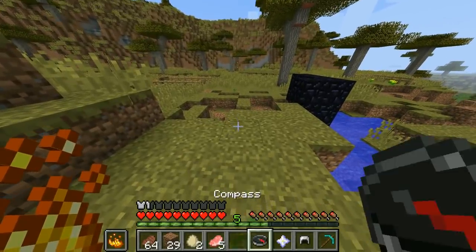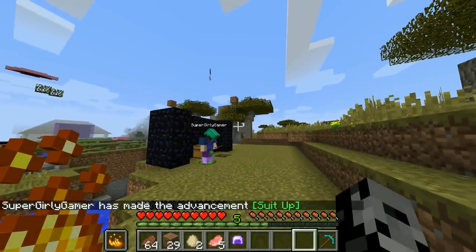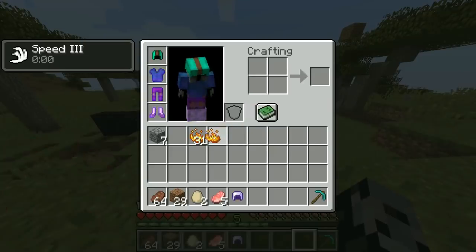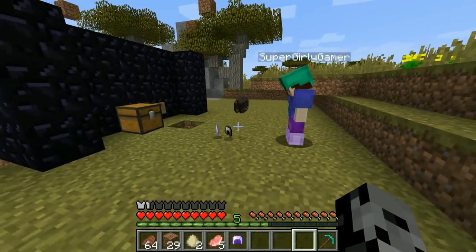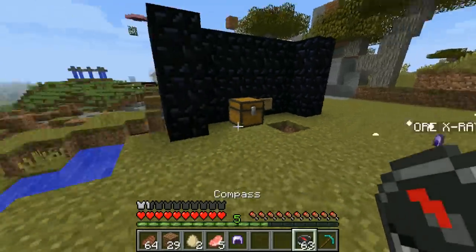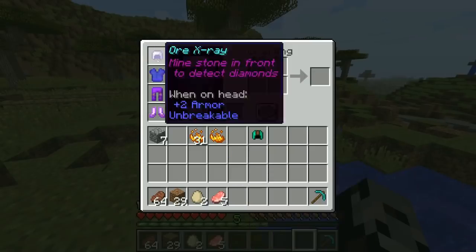So what we need to do is find diamonds. For this one, what we need is a compass, a nether star, and an iron helmet. Let me get rid of all this garbage. Don't forget to grab yourself a diamond pickaxe because you're going to need it for mining. Watch it — it goes flying in the air because of the thing we have. You might want to try crafting that once more and take the blaze powder out of your hand. Let's watch Jen craft it. I think you have 64 compasses — I think that's the issue. All right, there you go. So take off your mob x-ray — we're replacing it with the ore x-ray. Mine stone in front of you to detect diamonds.